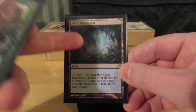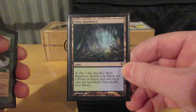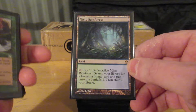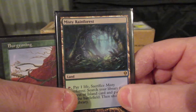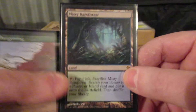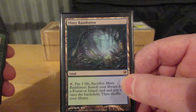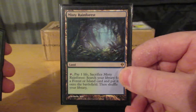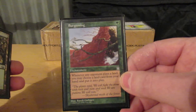Misty Rainforest. Something I want to do is replace this with one of the different arts. As I said in the previous video, if I have multiple copies of a card across multiple decks, I like it when they have different arts or treatments. So I either want the full art Misty Rainforest from MH2, or I believe there's one from Secret Lair. I was thinking of the Zendikar Expeditions, but you're kissing a hundred euros. I'll probably just get the full art MH2, if not the old retro frame from MH2.